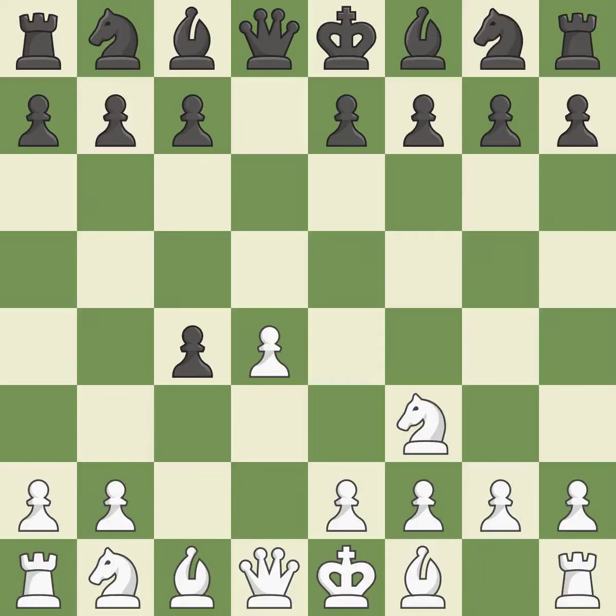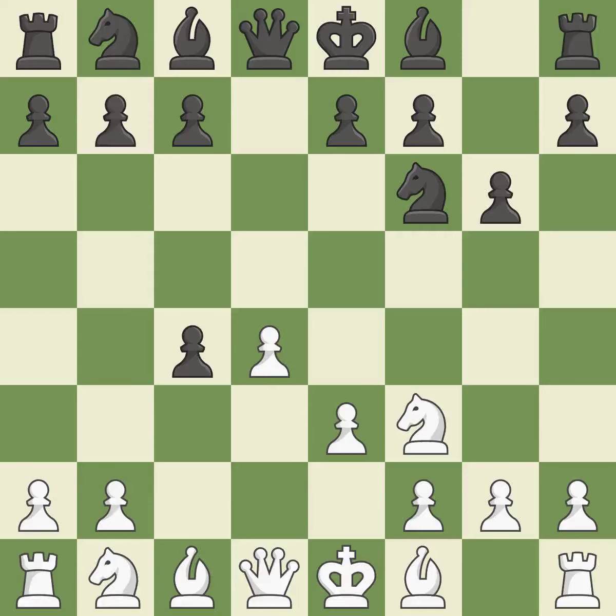Nf3 develops the knight, protects the d4 pawn, and controls the e5 square. Nf6 supports the d5 pawn and controls the e4 square. e3 supports the d4 pawn and allows the light-squared bishop to capture the pawn on c4 next move. The dark-squared bishop is getting ready to be fianchettoed to g7, where it will sit on the long diagonal.